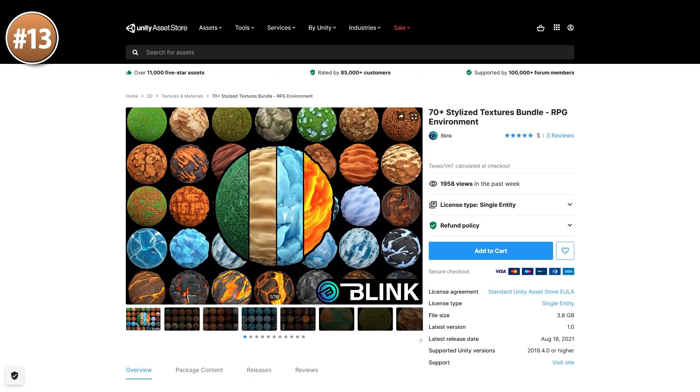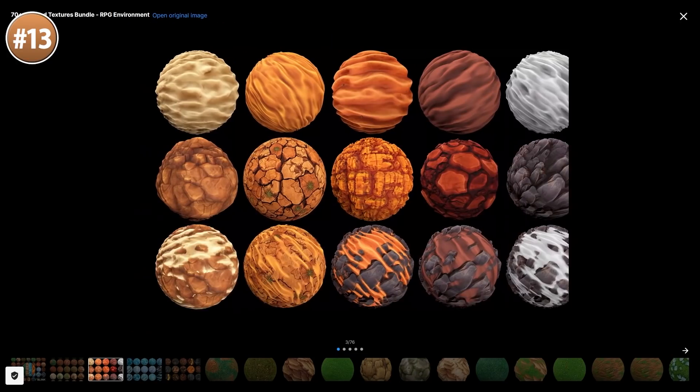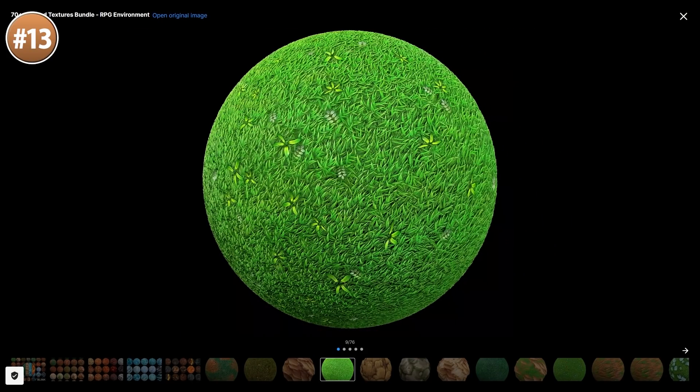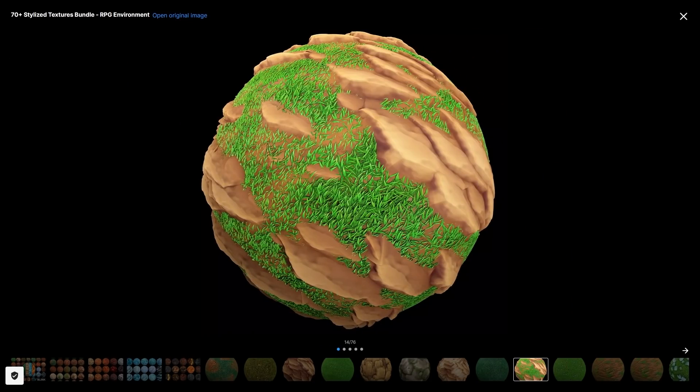Next up, if you need some stylized textures check out this pack. Contains 70 textures in a really nice painted style — you've got grass, sand, lava, ice and so on. It includes the base map, but then also ambient occlusion, height, normal and roughness, so the materials look really great!